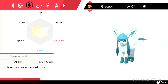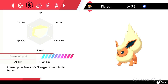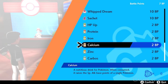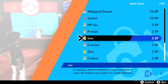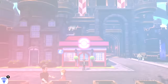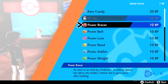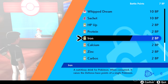Pokémon Sword and Shield makes EV training a lot easier than before. You've always been able to buy vitamins such as Protein, Iron, Calcium and the like to increase EV points in specific stats without manual training — each one increases 10 points into that stat. In previous games you were limited to using only 10 of these at a time on a specific Pokémon, meaning you still had to do some manual training. However, in Pokémon Sword and Shield you can use as many vitamins as you wish, up to the maximum EVs per stat. While it can be expensive whether through battle points or in-game currency, it is less tedious than manually training.